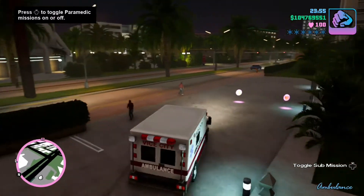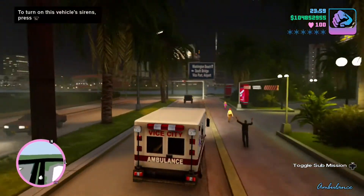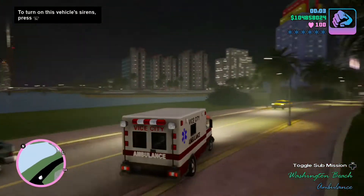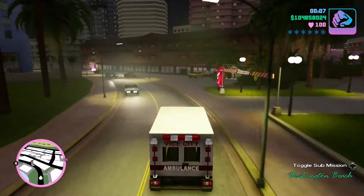How's everyone going, my name is WildAwsRaptor and today I'm going to show you how to complete the stunt jumps in GTA Vice City. I've noticed a glitch with a particular stunt jump located in downtown, which is also the last jump in the mission G Spotlight.